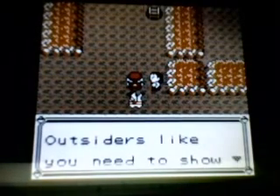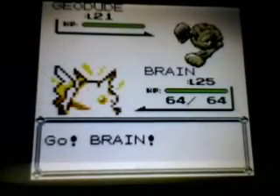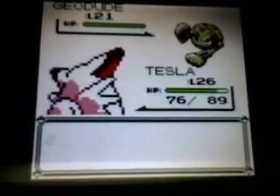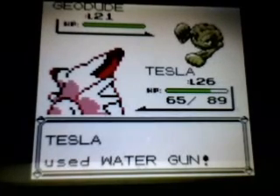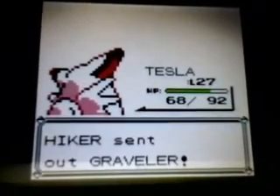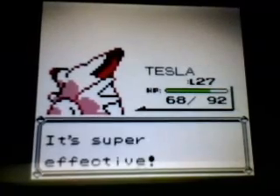Let's find another hiker — so many hikers. 'Outsiders like you should show me some respect' — what, you live in here or something? We got another Geodude. Let's switch out for Tesla. Tesla can finish and take care of this Geodude — Rock Throw's not going to do that much. Water Gun drops it, there goes Geodude. Tesla is now level 27. We've got a Graveler — stay in with Tesla, Water Gun is going to drop this Graveler. There goes Graveler.